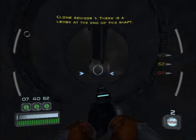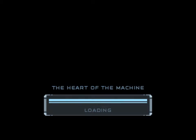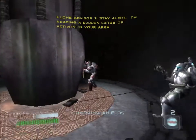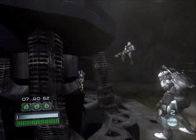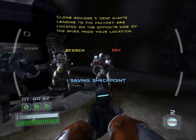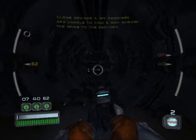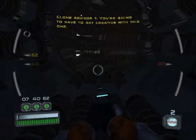There is a ledge at the end of this shaft. You can repel to the lower level from that ledge. The heart of the machine. Let's get down to the lower level. Right behind your squad leader. Stay alert. I'm reading a sudden surge of activity in your area. There's going to be zombies. Vent shafts leading to the factory are located on the opposite side of the spire from your location. You're going to have to get creative with this one.